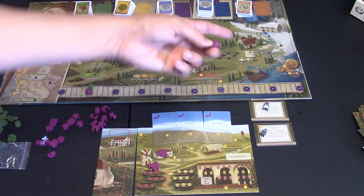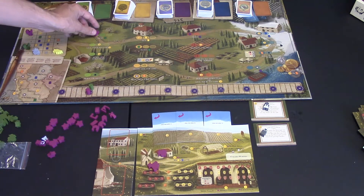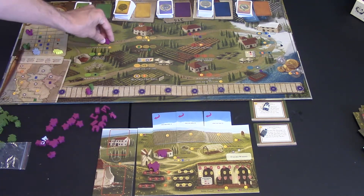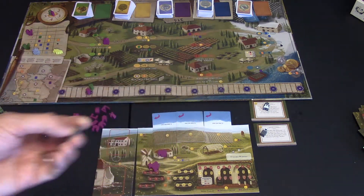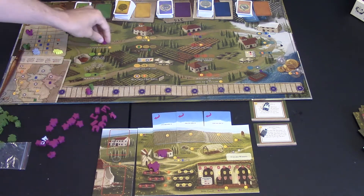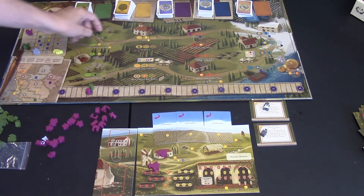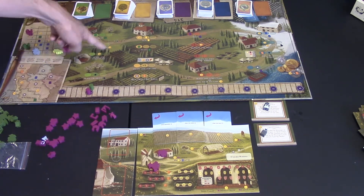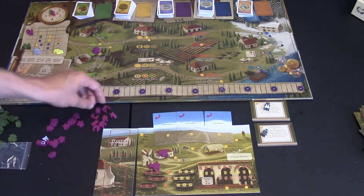Some spaces come with a bonus action. If I was the first to place here, I could get two vine cards. I could also give a tour, which gives me $2 — or $3 if I'm standing on a bonus token. Here I can build a structure, and if there's a coin icon, I get a discount.